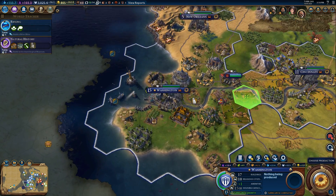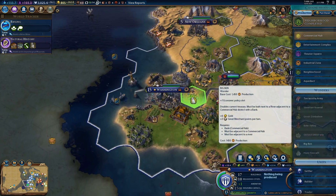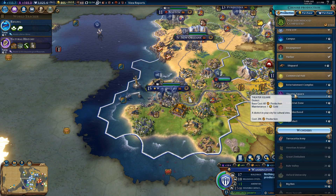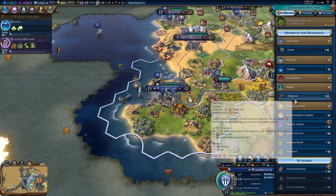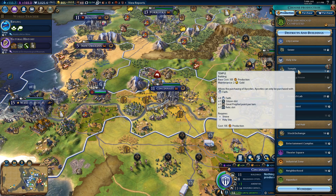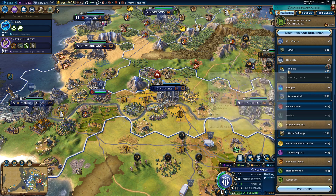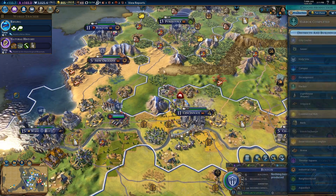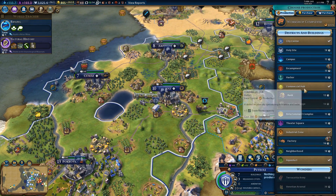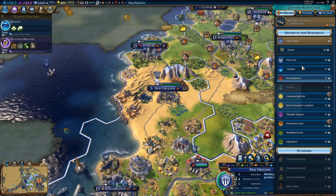Eight turns for the Terracotta Army — can only be built on top of that. That's a disappointment. Let's upgrade our shipyard. Got plenty of housing, more money, more faith — let's get the faith up. Prepare the lighthouse. Factory. Five out of seven housing.